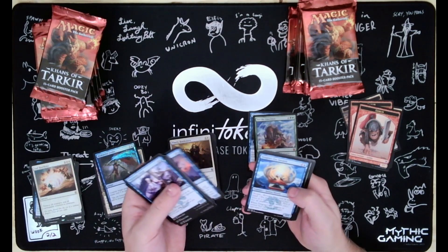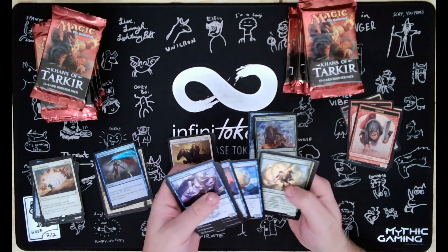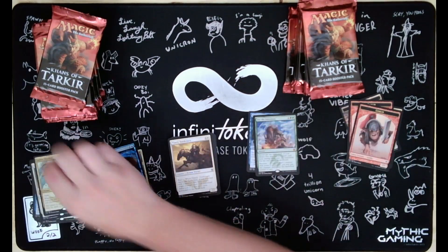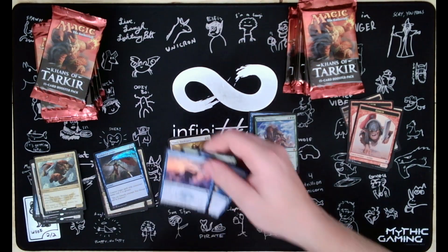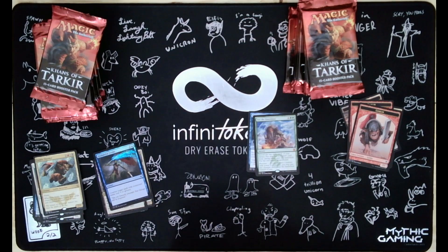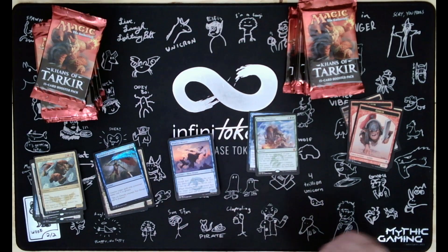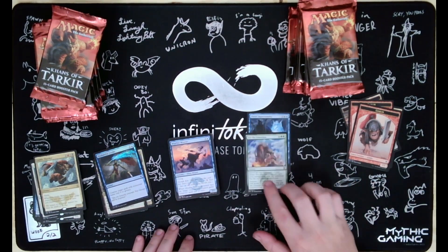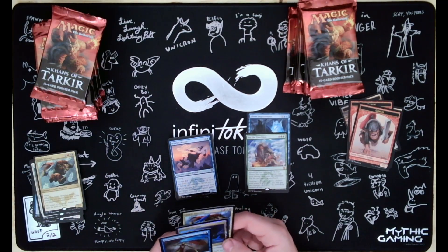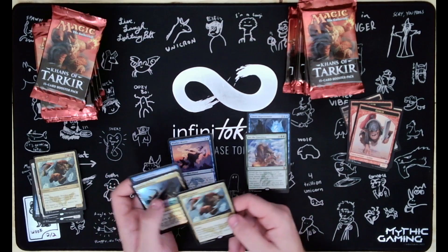Mistfire Weaver, Dragon's Eye Savant, Timbercrawler, and an Ankle Shanker. So far we've got two Mythics, three foils, and a common, uncommon, and rare.